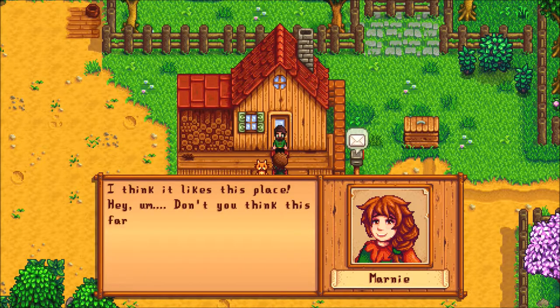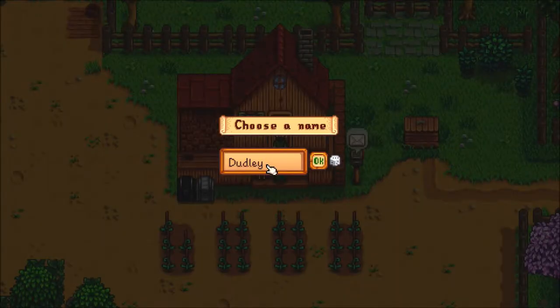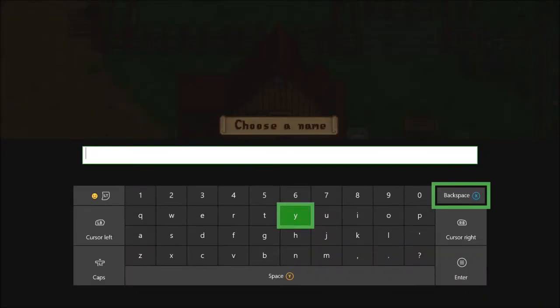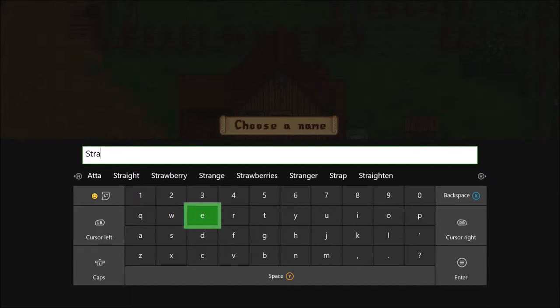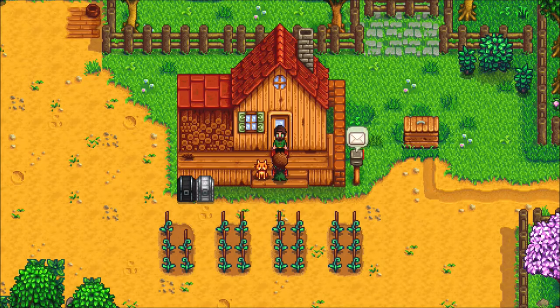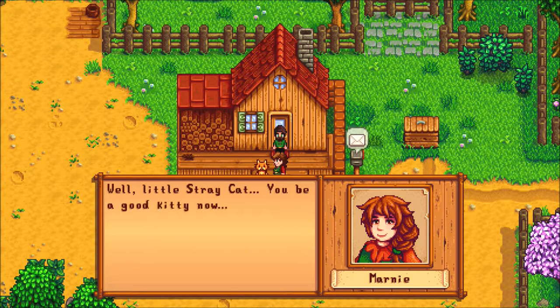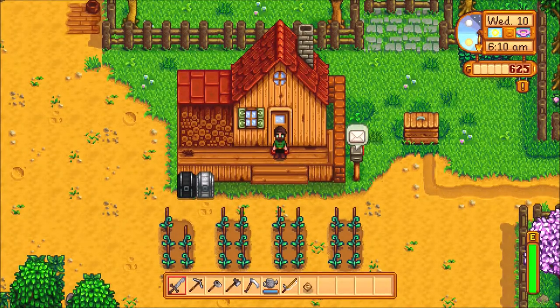Hello. I think it likes this place. Don't you think this farm could use a good cat? Yeah. Dudley? No, we're not going to call it Dudley. Let's make it the namesake of the farm. Sure, why not? Considering I am not creative in any way, let's just do it that way. Well, little stray cat, you be a good kitty now, okay? It's so cute. Even though it's pixels.